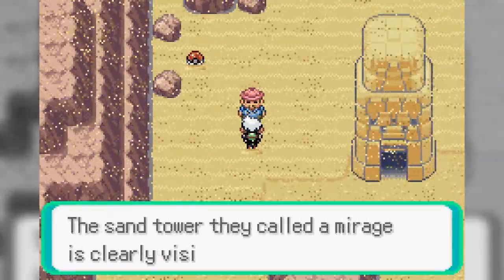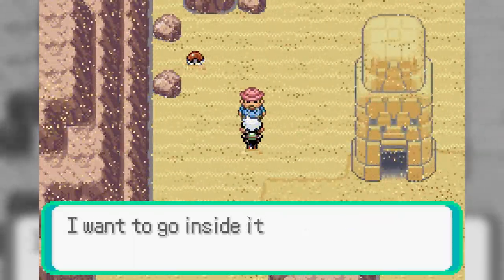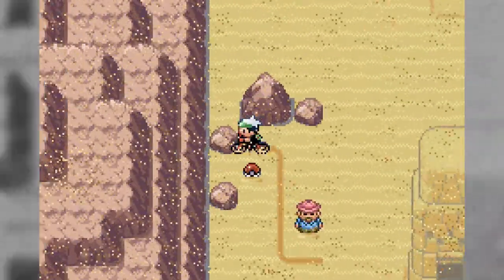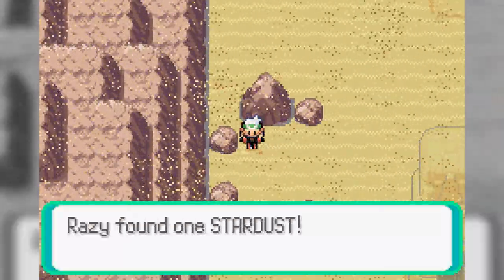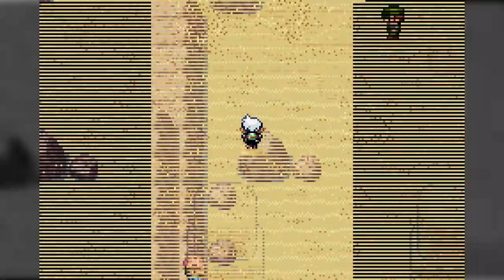There's a hiker right here. I can see the tower of sand — the Mirage Tower — clearly visible, but it looks so fragile it could crumble away anytime. I want to go inside but I can't get my courage up for it. Sad. There are some cool biking tracks behind me though, that's awesome.